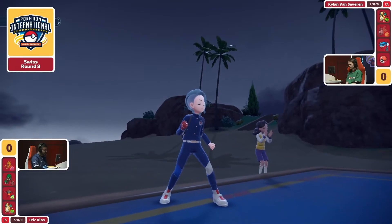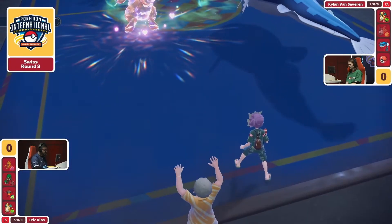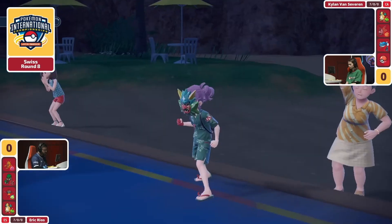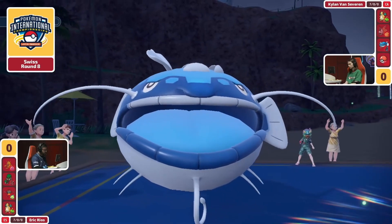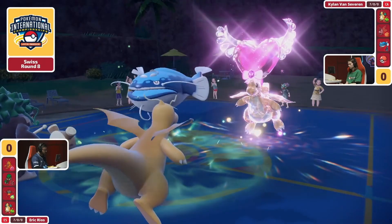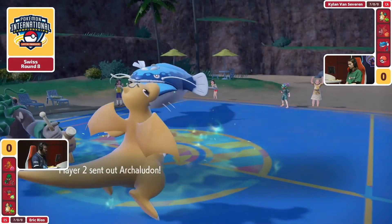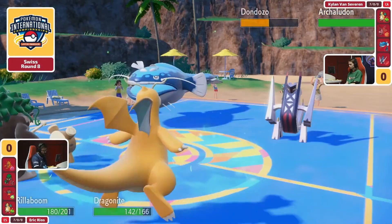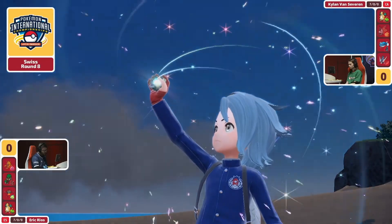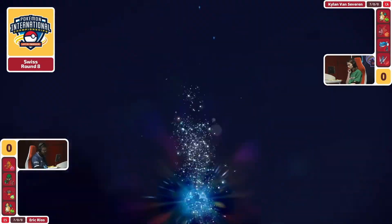This Dragonite now is going to take neutral damage from Grass-type attacks from Eric's Rillaboom. When you look at its HP range, could it double up and knock it out? The only thing impacting this Dragonite is that because it got rid of its Flying-typing, it's on Grassy Terrain and is going to get the Multiscale back up — it's already regenerated. Kylan says you know what, I got what I wanted out of this. I'm going to take my full HP Dragonite and put it back in its Pokéball for later.